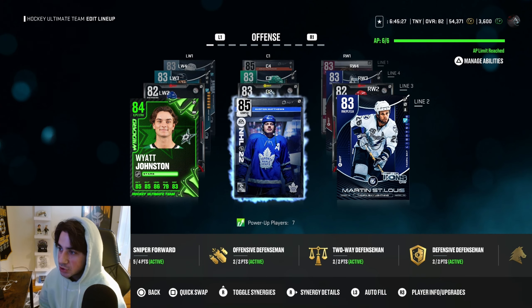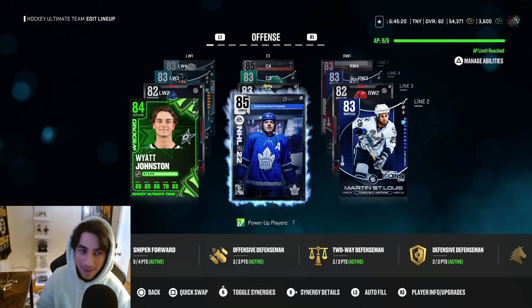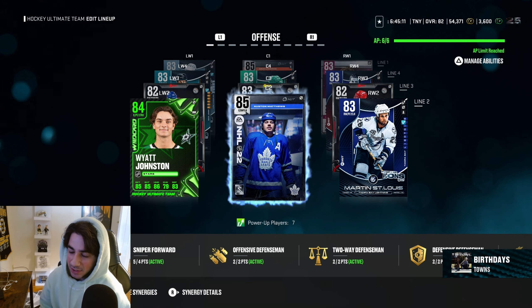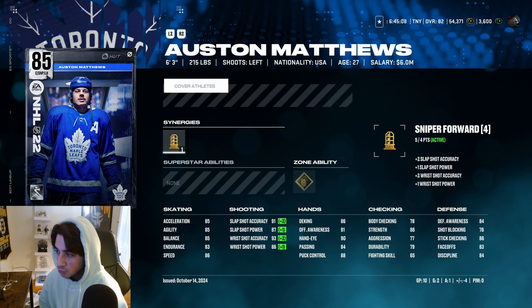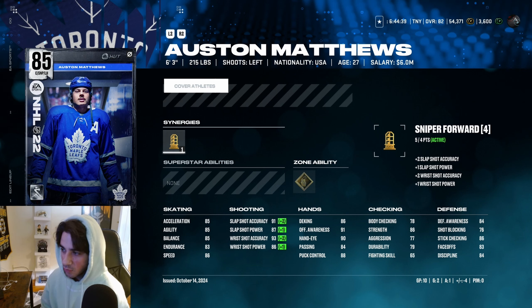Second line — this is where I made a huge upgrade. This used to be 82 overall cover athlete Claude Giroux. We traded in all of my captain cards and cover athlete 82s, then spent like 100K to get the resources to build this Austin Matthews card. This second line has not been producing as much as I'd like — in 10 games he only has two goals and one assist, minus four plus/minus. The card itself is good: six foot three, 215 pounds, 93 wrist shot accuracy, 86 speed, 85 acceleration. Wrist shot accuracy doesn't seem to be doing much in this game — in older Chells, higher wrist shot accuracy meant more consistent snipes, but I haven't really been noticing that here.